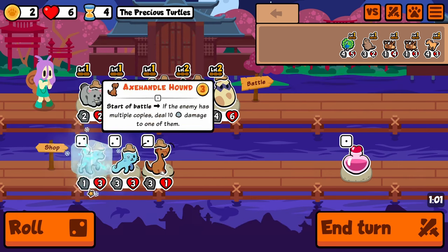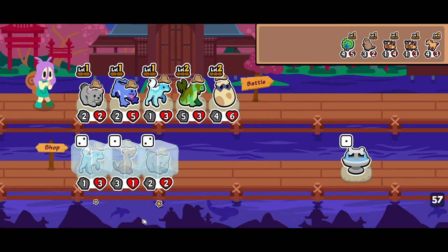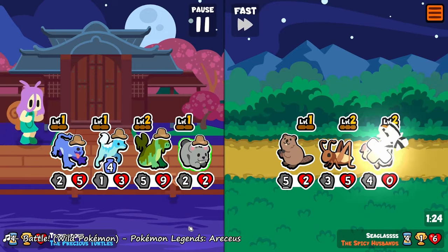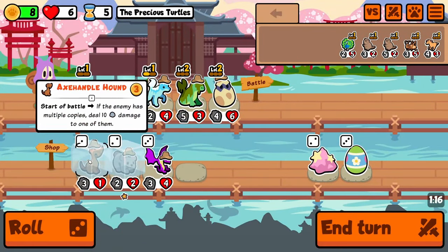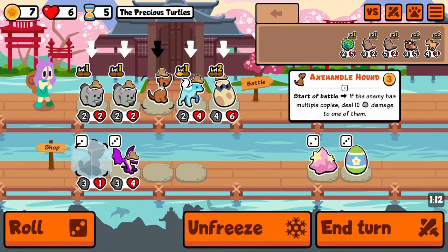I do find an Axe Handle Hound in the shop here and decide just to hang on to it. I'm freezing all those pets — I guess I really wanted a Drop Bear and a Frost Wolf. I've been using Frost Wolf a lot too. It's such a great pet. That Frost can do so much damage early. We're going to pick up the Frost Wolf, the Axe Handle Hound, and the Drop Bear as well. Get rid of the Bunyip.